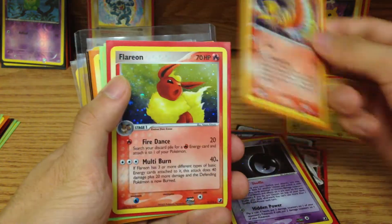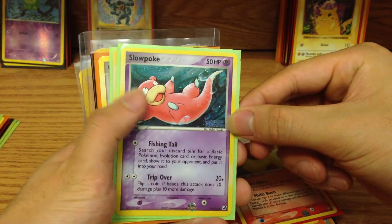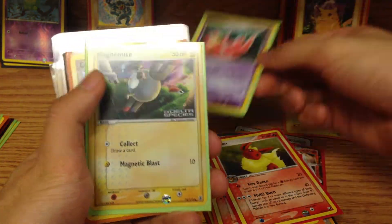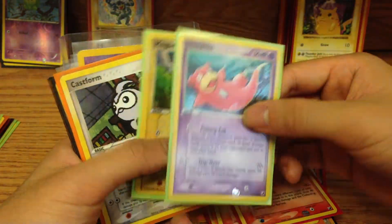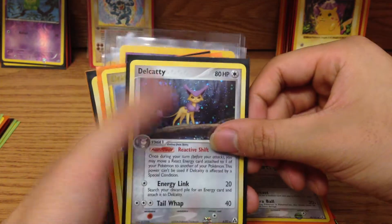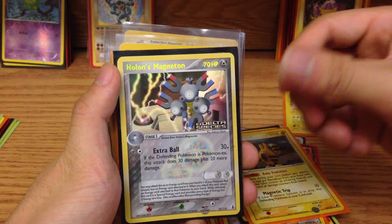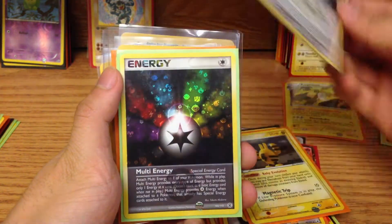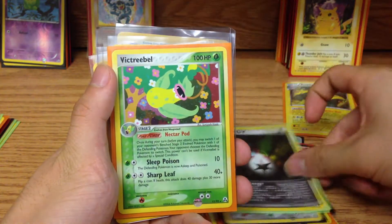Ho-Oh, Flareon, Slowpoke, Magneton Holo. We have a Castform, Delcatty, Elekid, Holon's Magneton, Multi-Energy — this is a pretty cool looking card — and Victory Bell.